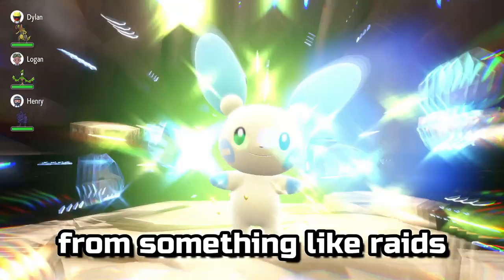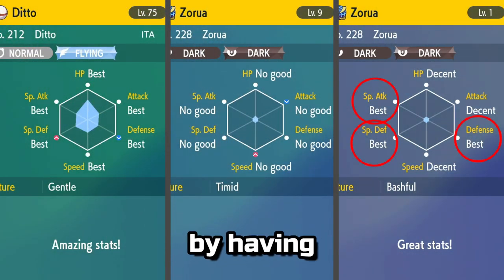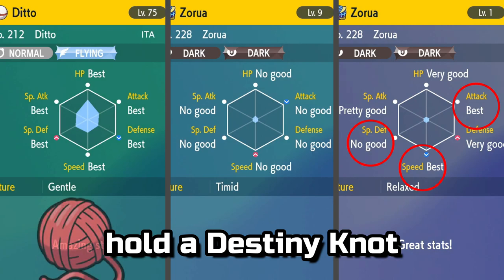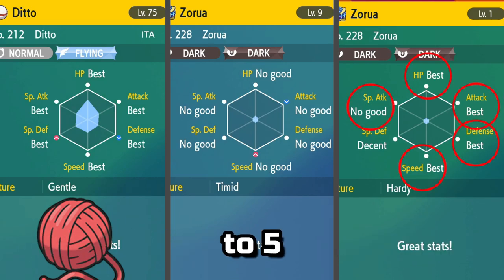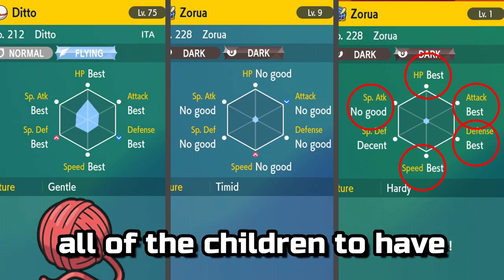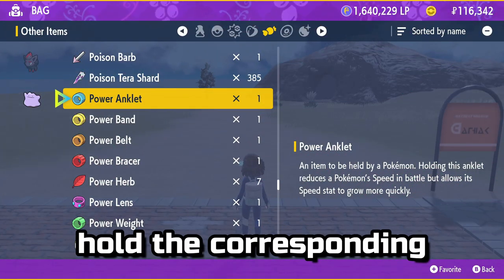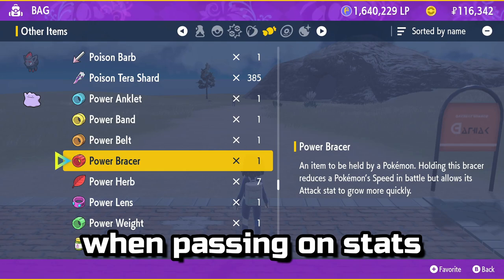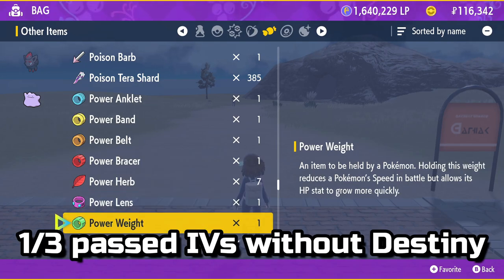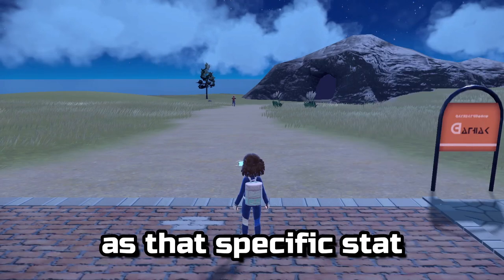If you have a parent Pokémon from something like Raids, which have a guaranteed one 31 IV minimum, you can more easily pass that stat to a child by having one of the parents hold a Destiny Knot, which changes the total number of IVs passed down from the parents to five. If there's a stat you absolutely want all of the children to have, you can have the parent with that IV hold the corresponding Power item, which will force the game to choose that IV first when passing on stats, using up one of the three passed IVs without Destiny Knot, or one of the five IVs passed with Destiny Knot, as that specific stat.